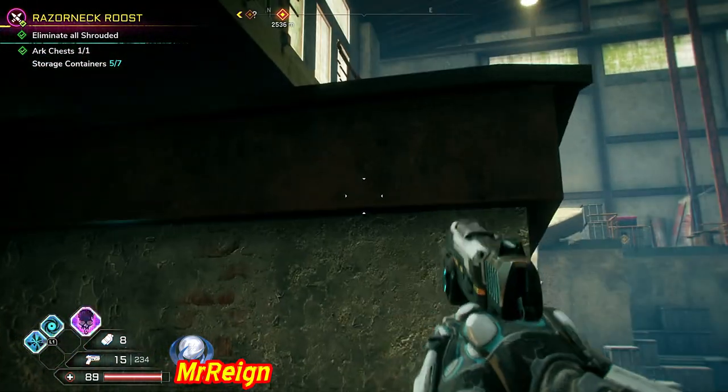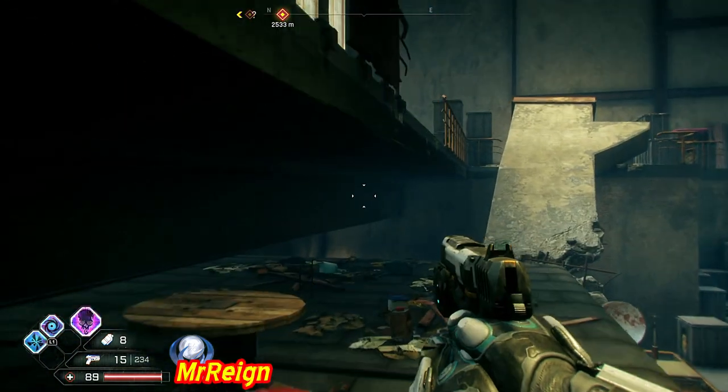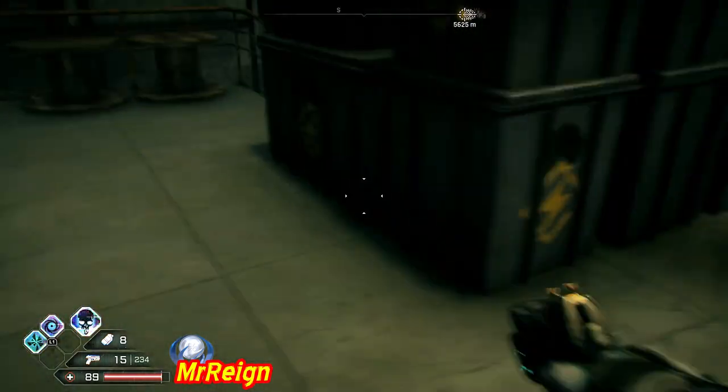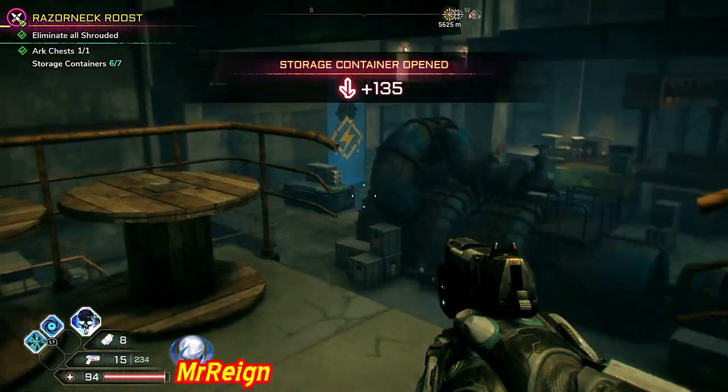The next container is going to be above you, pretty much, and to the end of the room. Just look for that fallen-over piece of concrete right there — it makes a perfect bridge, although there are tons of ways to get into these areas.